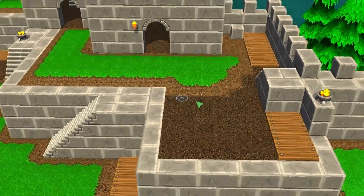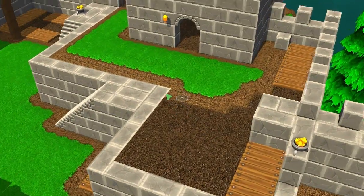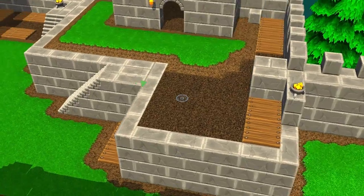Notice that it's filled with earth. Right now the player doesn't really have the ability to fill areas with earth, but we think it's a really nice idea because it gives players more control over the way they build their castle.